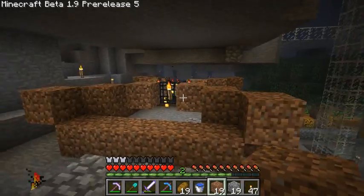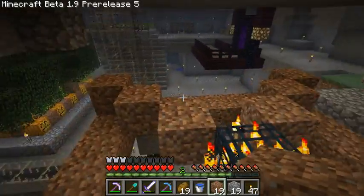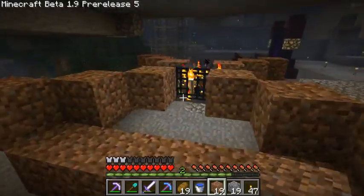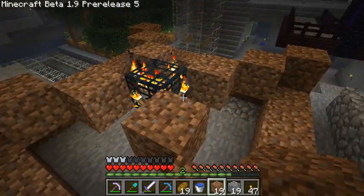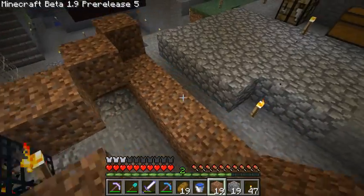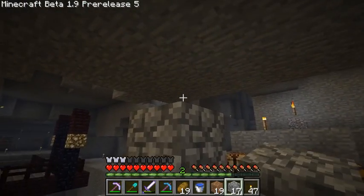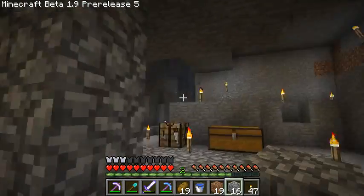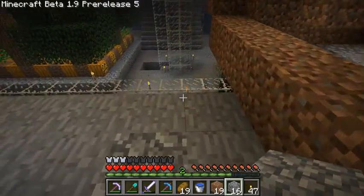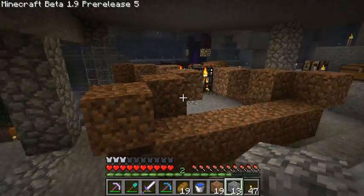I removed the area around the spawner here. I think this is the size of room they need — I think they can spawn up to four spots away. So I may need to actually build the wall out here so that this is the outer wall. I don't quite know, but I think that's gonna be the size of the room.